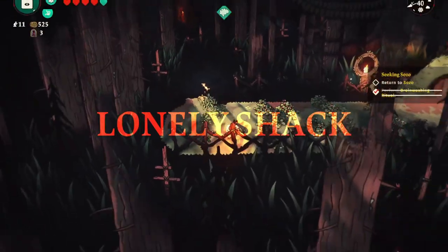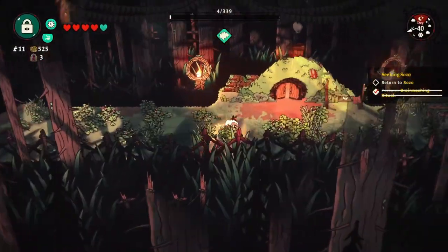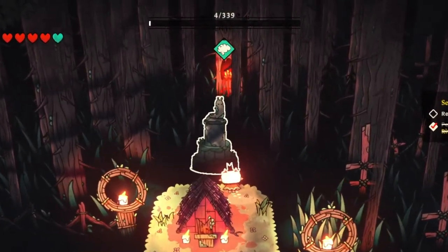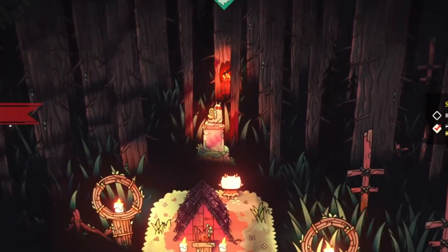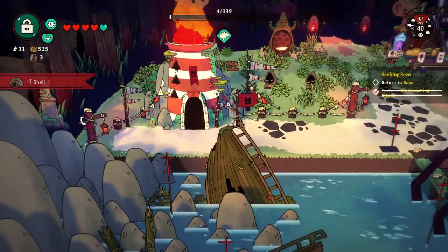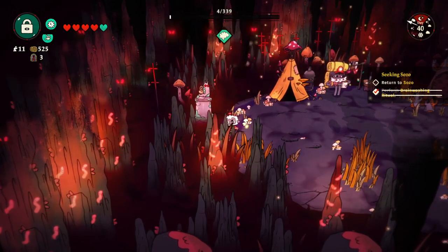And if you didn't know, there are five different areas in the game, like say here at the Lone Shack. We're going to head on over to this little statue over here, and this is one of the places you can make an offering with your snail shells. So yeah, those are three areas there — there are going to be two more in the game.